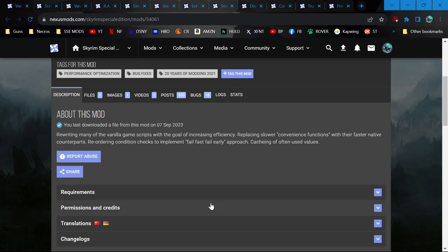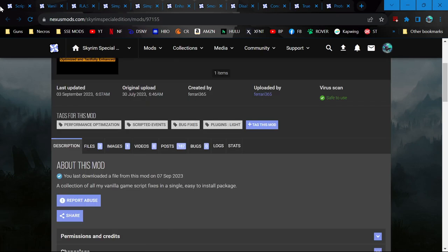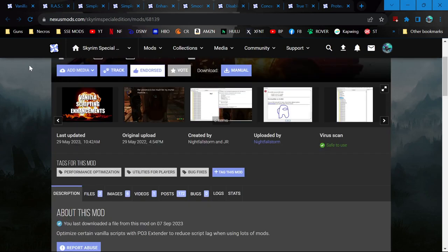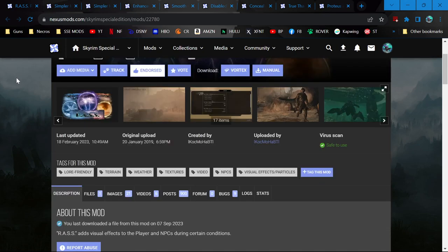Vanilla Script Micro-Optimizations — I don't even read the description, I don't know what that does. Scroat — my favorite acronym, obviously — another script thing. Vanilla Scripting Enhancements — another script thing. I'm glad I'm able to offer such nuanced commentary.